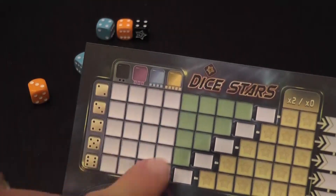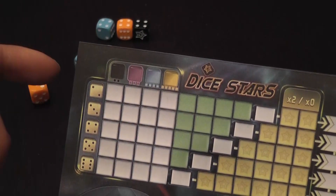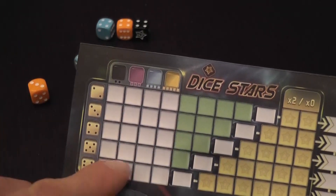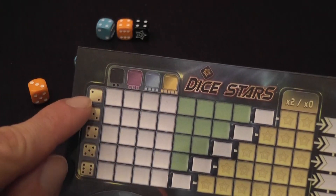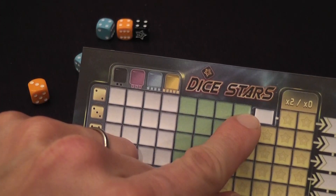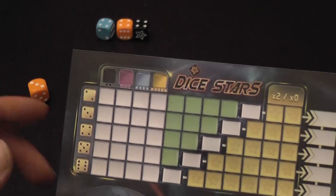Some areas on the score sheet are white and some are green. You can write in both normally, but the green boxes can only be filled using dice of the same color, so those will fill up much faster.